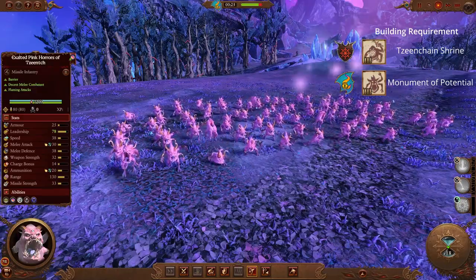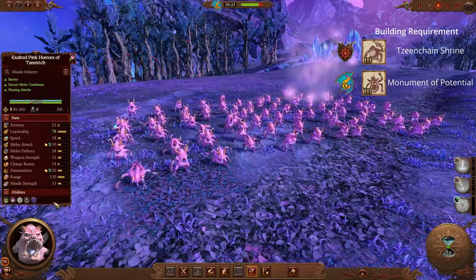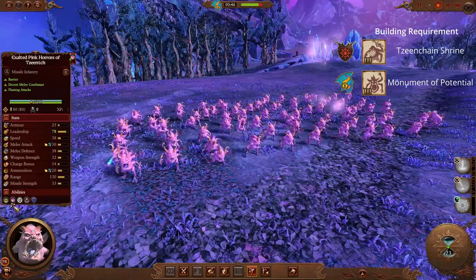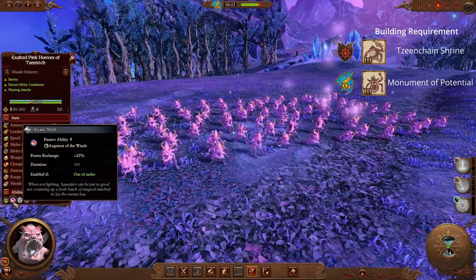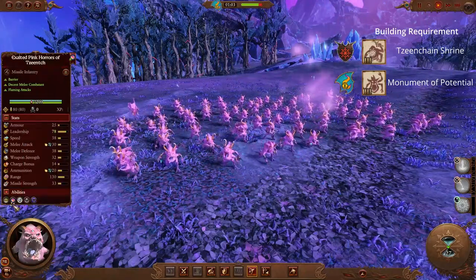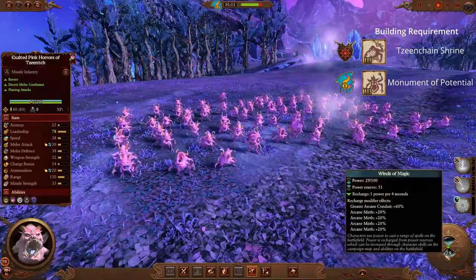Coming from the realms of Tzeentch, we have the Exalted Pink Horrors of Tzeentch. With this unit's base stats, it's already pretty incredible — it has a good amount of speed, good melee attack and melee defense, and a great missile attack. Again, we're looking at these units mainly for their passive abilities, and this one doesn't disappoint. It has an ability called Arcane Mirth that increases your power recharge rate. While this isn't as good as the Wu Jing Compass, the ability does require you to be outside of melee — and you don't really want the Exalted Pink Horrors in melee anyway; you want to use up as many of those missiles as you can. This unit is a great support unit that does a lot of damage and gives you something extra on top.